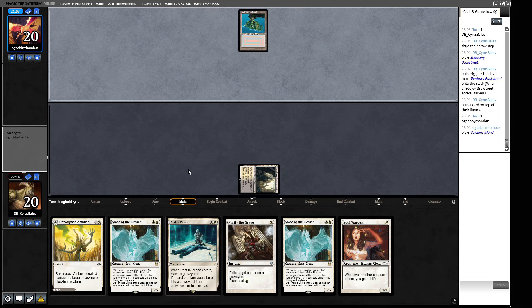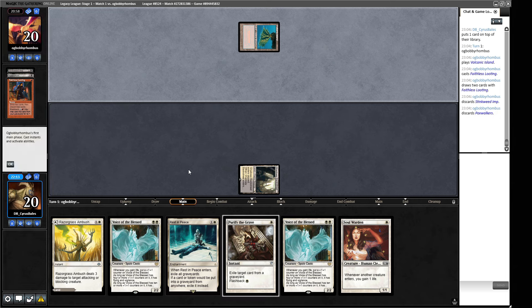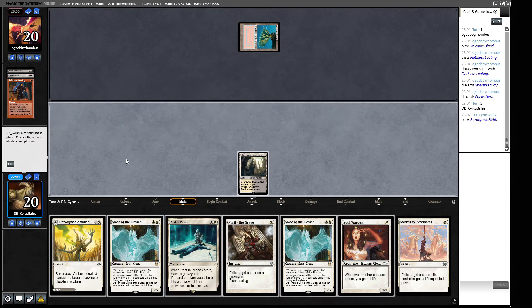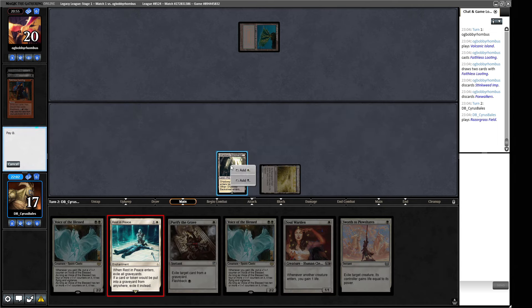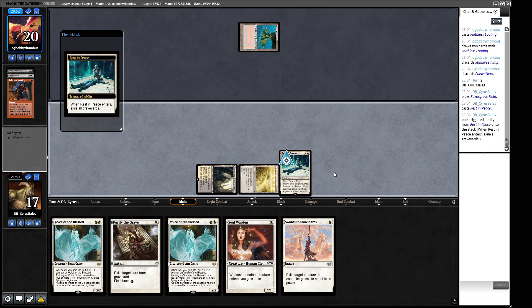We have to play the Shadowy Backstreet this turn and hope our opponent has a setup turn. It's not that often that the Dredge deck just pops off immediately. Do I want to Plow here? That'll help us clean up whatever's left. Next turn we play the Rest in Peace. Now if this wasn't a Shadowy Backstreet - if it was just a regular land - then we would have just held up to Purify the Grave for turn one. Just a Faithless Looting without any Lion's Eye Diamond stuff - that's very good for us.